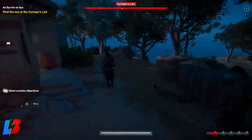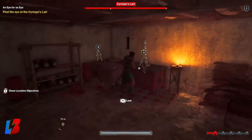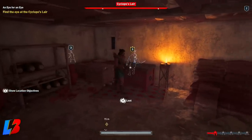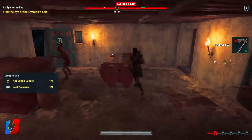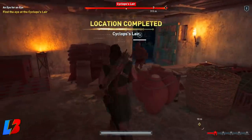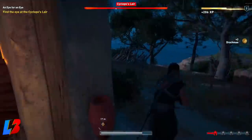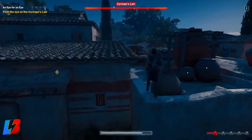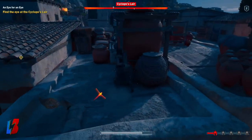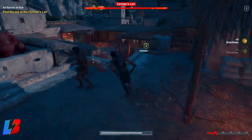The good thing about this farm method is that you're able to do it at the beginning of the game and also throughout the game. So let's dive in. As you guys know, within Assassin's Creed there are always lairs or encampments that you have to go and clear. I'm going to be using the first one, which is part of the first mission — clearing the Cyclops Lair.